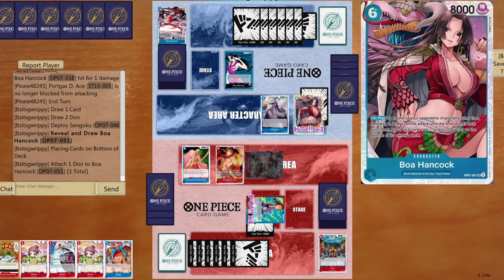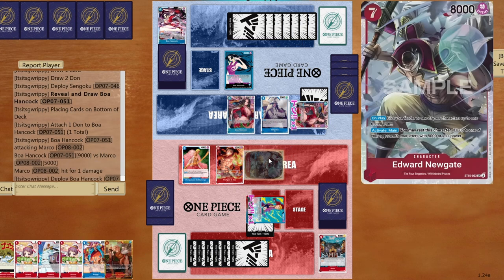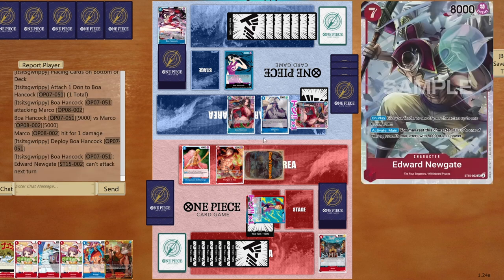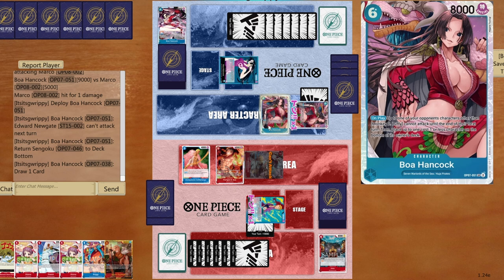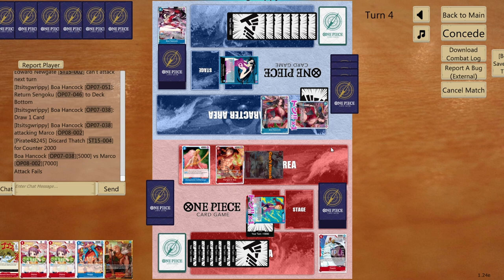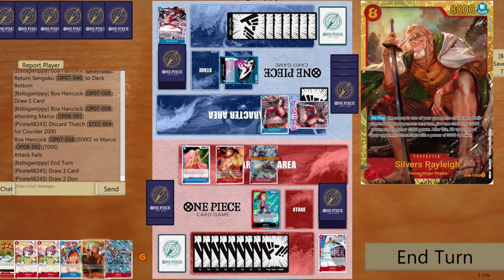Big swings incoming — nine to life, take it. I can pop Hancock extremely easily. Opponent blocks the second attack — fine. I have 20-worth of counter for the next hit. Sanji's effect gives minus 3000, making Hancock go to 5000. Five to five now — I give O-Tama's effect of minus 2000.